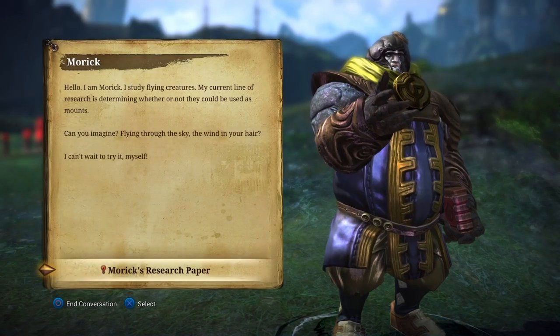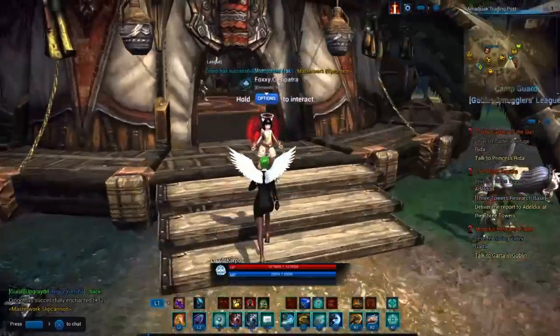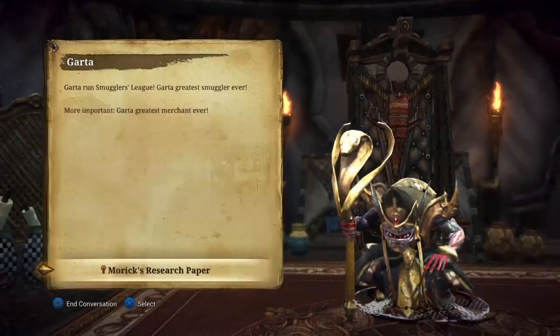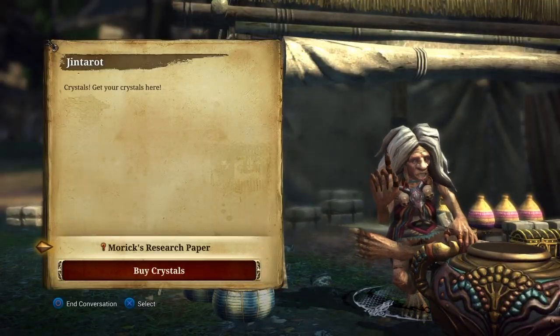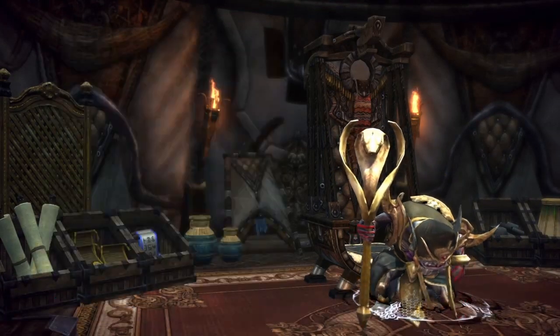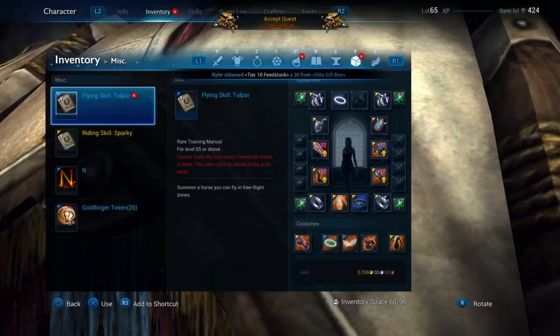When you get there you will see that Mork has a question mark and has some research papers for you to attain. He's going to send you off on a whole bunch of quest lines — to Garter, the Smuggler's League, and a whole bunch of other NPCs to talk to, like Gentara the Crystal Merchant, and then back to Garter again for the last time to get your flying skill, Tuplar, which is awesome.